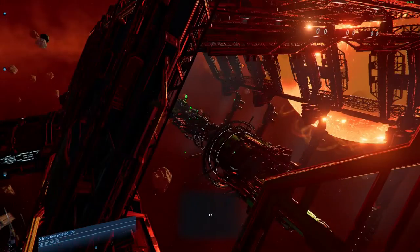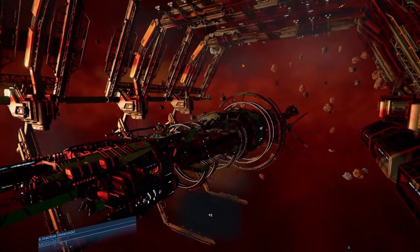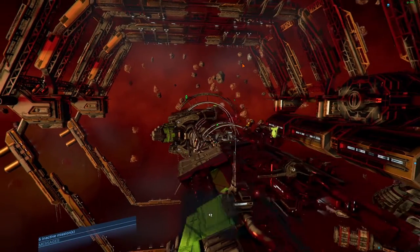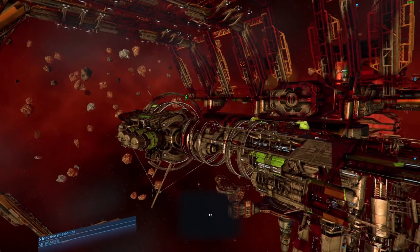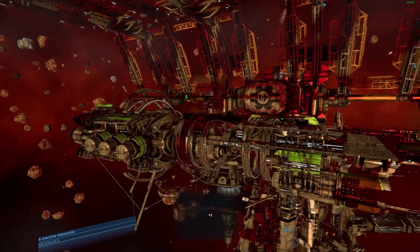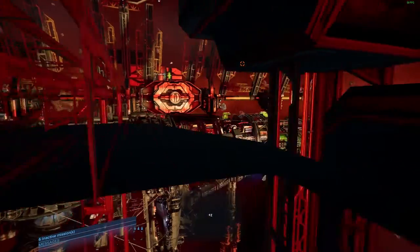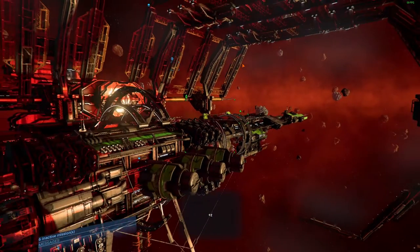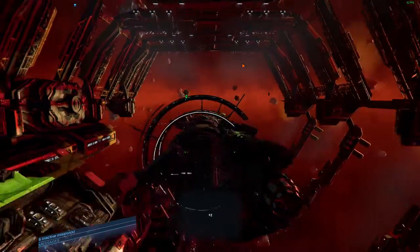Let's take a look at the ship in third-person view. Swinging around here, you can see it looks just like a conglomeration of stuff thrown together — which makes sense because it is a scrap ship. In my opinion, it's one of the coolest-looking ships in this game.